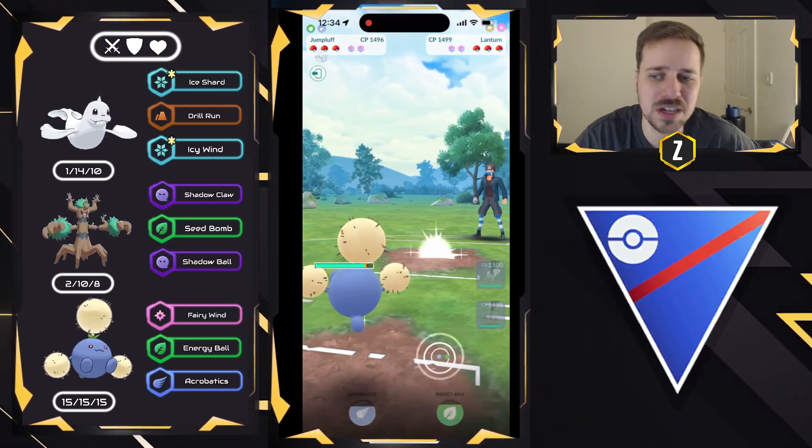Dewgong is coming in. We're looking to keep one shield for Trevenant, so we want to throw the Drill Run right away, and then look to go into Trevenant to close this game out. We don't know what they have in the back, but if a Carbink was the best answer, hopefully Trevenant can do well. And sure enough, it is going to be an Ivysaur back there, so that is going to be a good game.